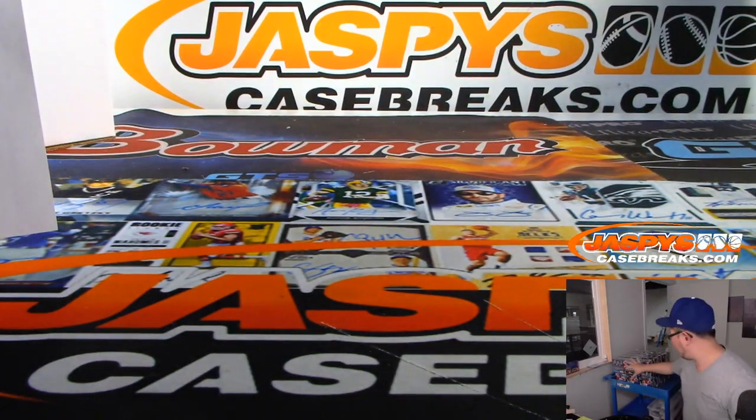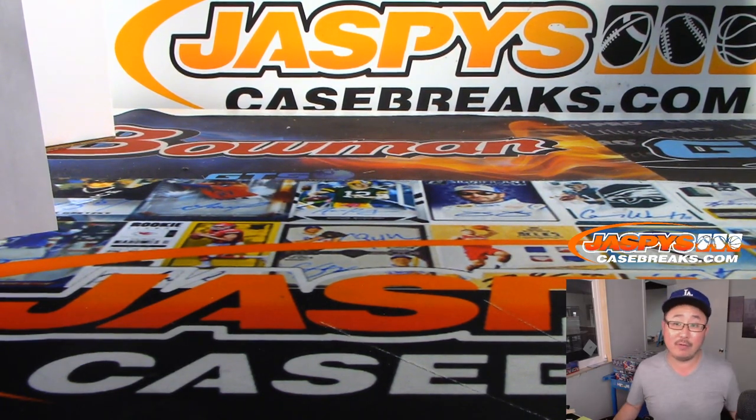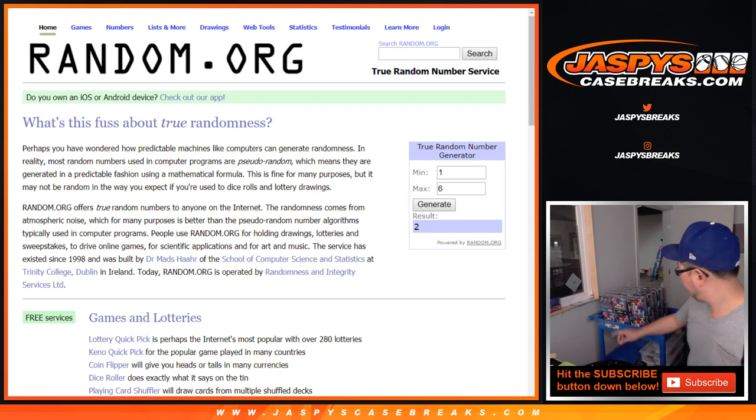We've got 6 rows left, so we'll go 1 through 6, left to right when we generate a number. Let's go to RAND.org, generate a number between 1 and 6 — and it's going to be 2. So 1 and 2, that middle row on the top.